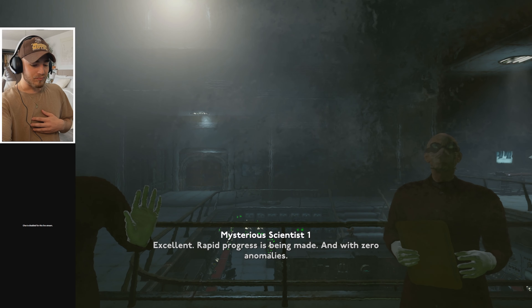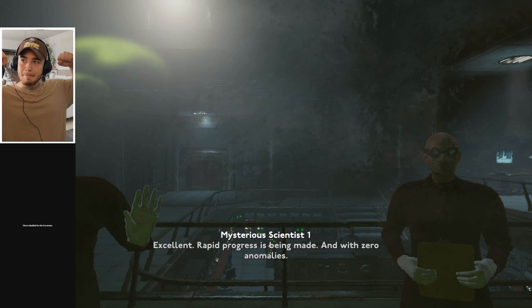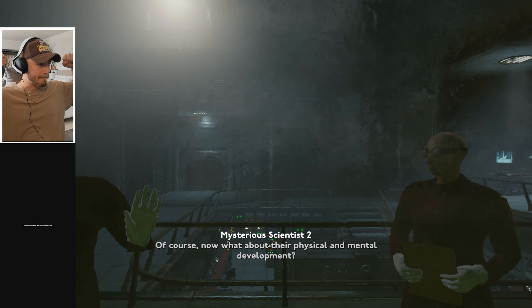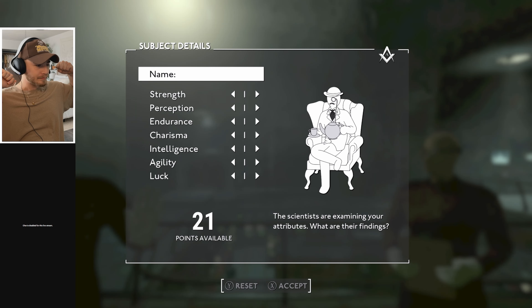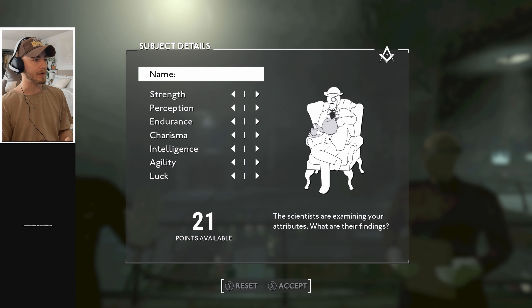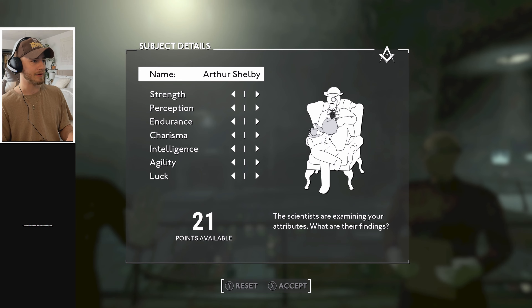Rapid progress is being made with zero anomaly. We're already into the character setup. Let's confirm the name — that's how you spell Arthur Shelby, I think. Okay.